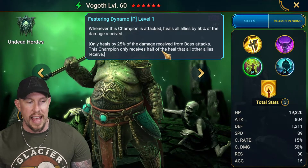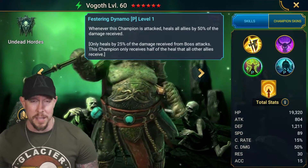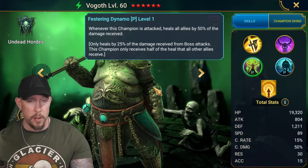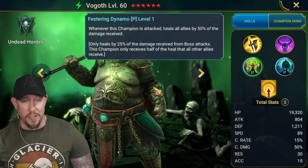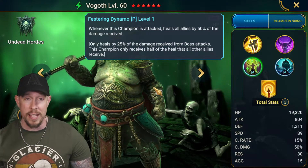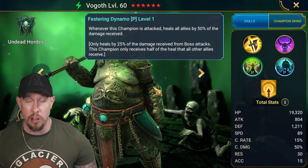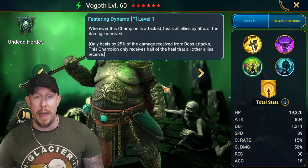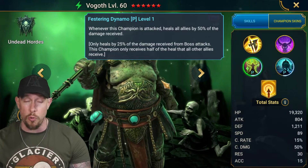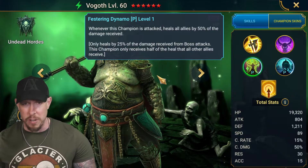Whenever this champion is attacked, he heals all allies by 50% of the damage received, 25% from boss attacks. This champion receives half of the heal that the other allies receive. This is such a nasty passive - it truly makes him one of the best healers in the game. He's one of the few champions that absolutely justifies building in a Curing set, since Curing gives bonus heals on every heal and he's healing so much that it has a profound impact on total healing output.